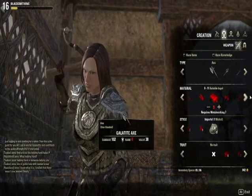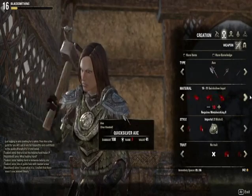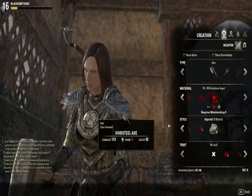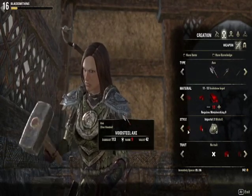Same thing with this — Veteran Rank 4 — you can't use any weapons like that. Weapons or armor until you're Veteran Rank 7, 9, and it just goes all the way up. That's the material that you need.